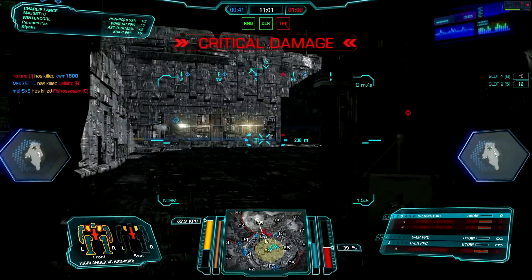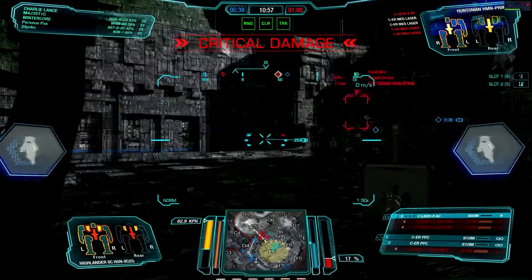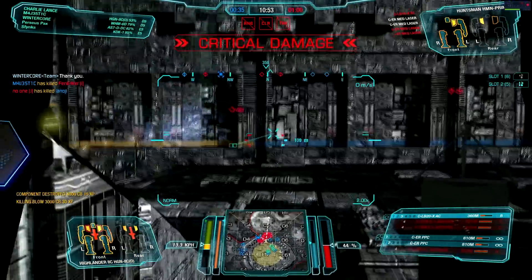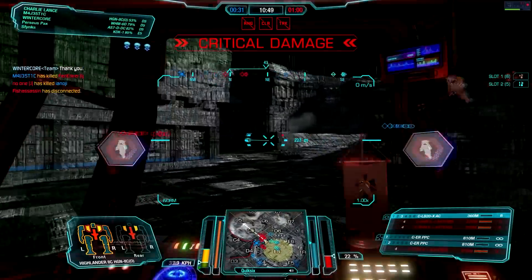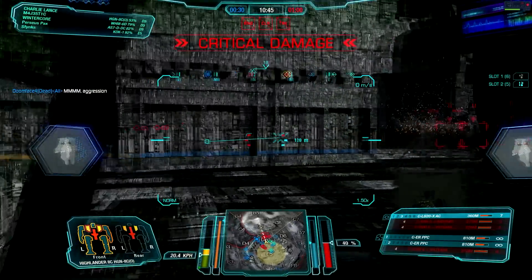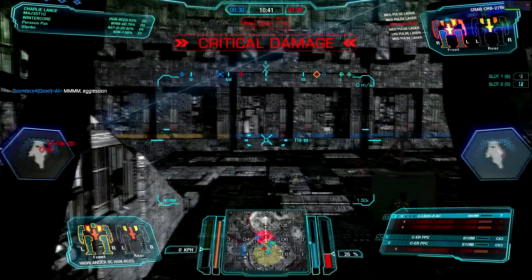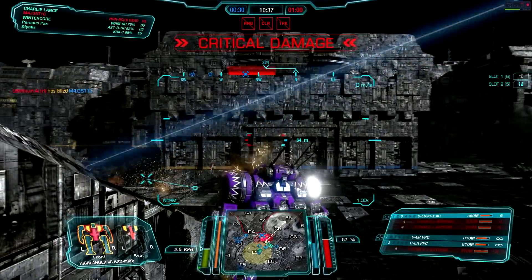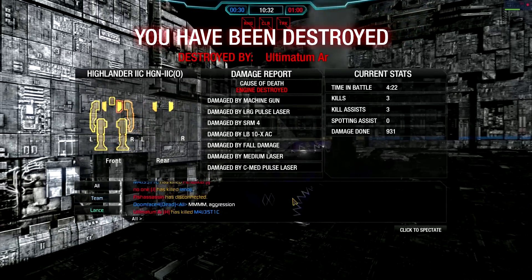I am left with a cherry red torso — it's probably one hit. All we are left with are two PPCs and the LB-20X. This Huntsman has no idea we are behind him — two PPCs into his back and he goes down. Now we're just trying to scout around and stay behind the wall so we don't take unnecessary fire. We put two more PPC shots into that Crab, and then I turned the corner — and that Hellbringer was right in front of us. He is able to take us down.